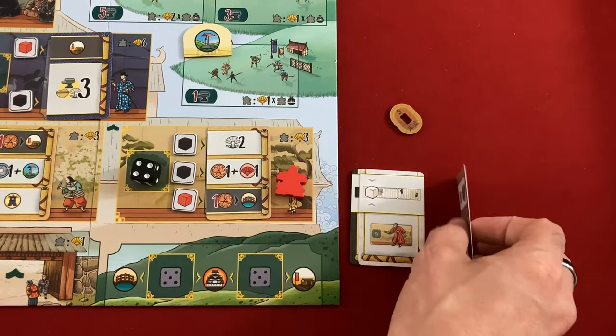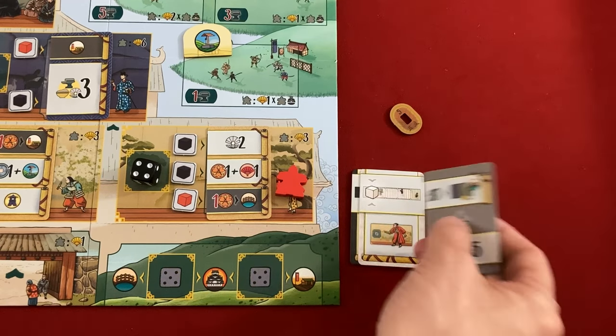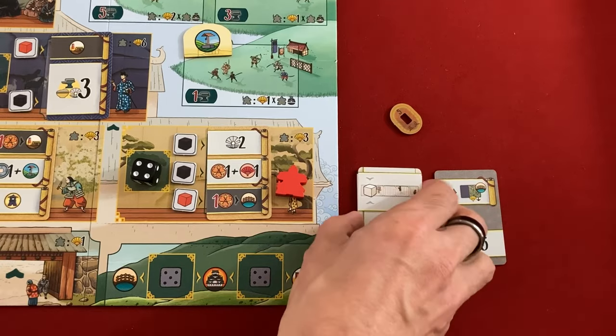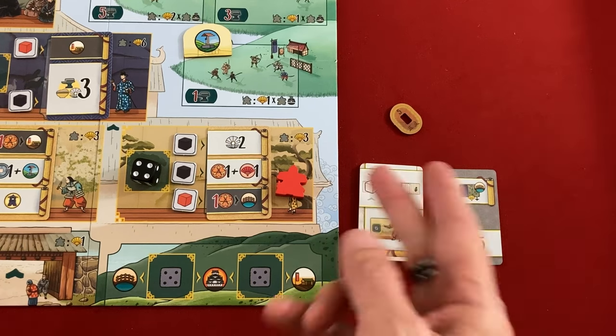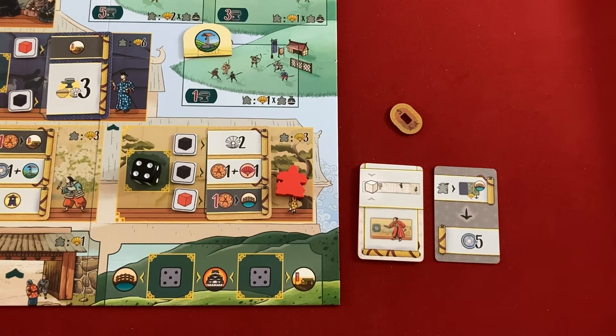A quick note: if they flip a card and that die wasn't there, they flip again — and that's terrible for you. You don't want them to get lucky on spaces where the dice are already gone. If they have to flip two or more cards, they resolve the last two cards flipped, so they get basically a double action instead of a single action.